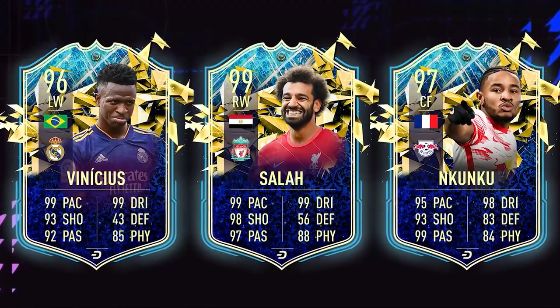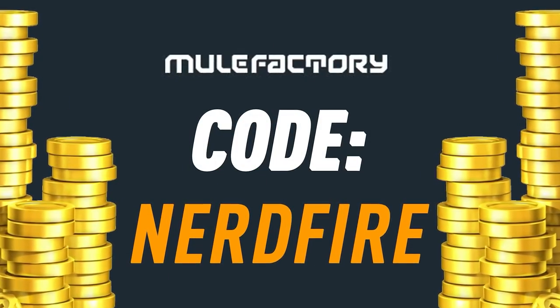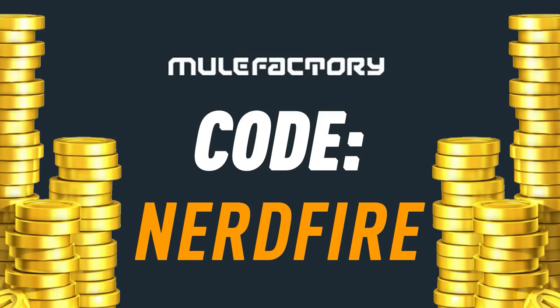Are you out on coins? The Team of the Season is just around the corner and I've got nothing left. Well then, head over to MuleFacturing.com for the cheapest, most safe and reliable coins and use the code NERDFIRE at the checkout for 5% off your order.